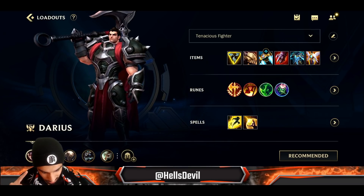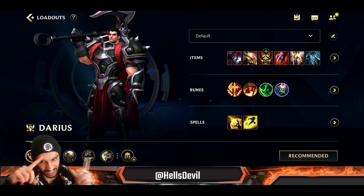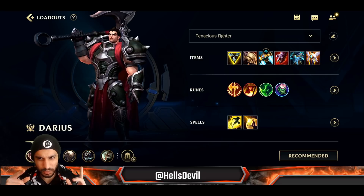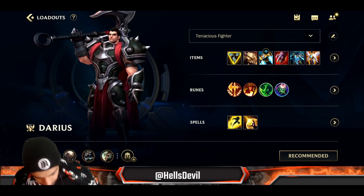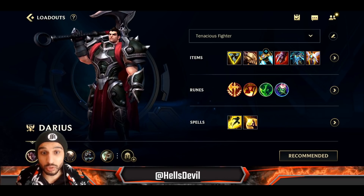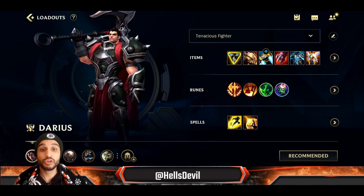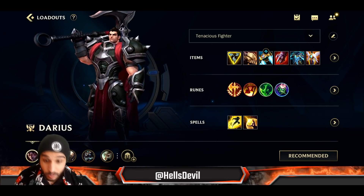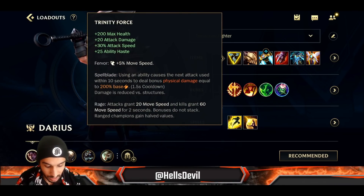My number one build, believe it or not, is actually the semi-tank build. But let me tell you the reason I still play the damage build more often. The damage build has more carry potential, while the other build makes you tankier and provides more utility to your team. The builds are exactly the same except for one item: Trinity Force versus Black Cleaver.